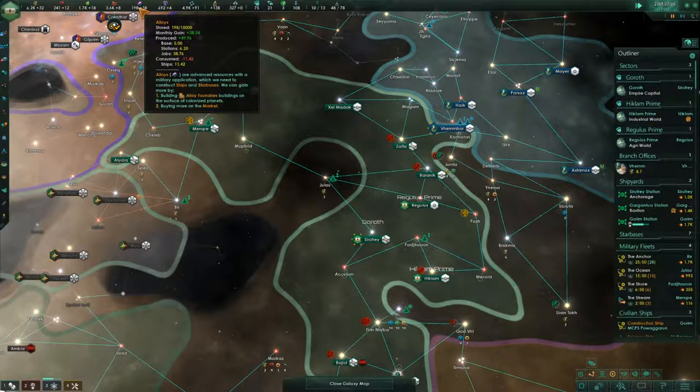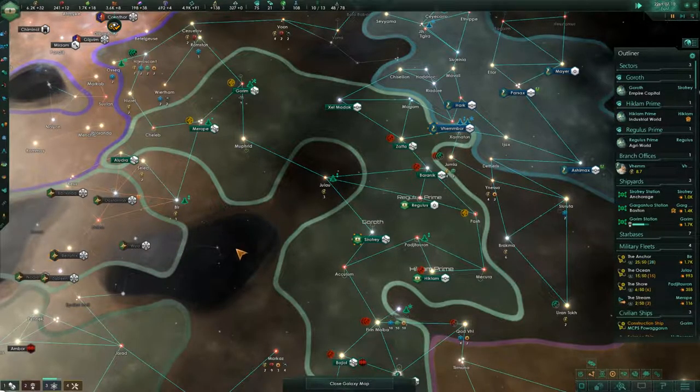We do have good ally production, so we will be able to build the ships — not as fast as I would like, but we'll manage.